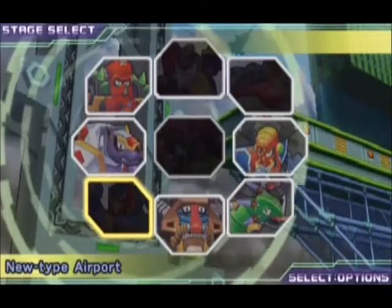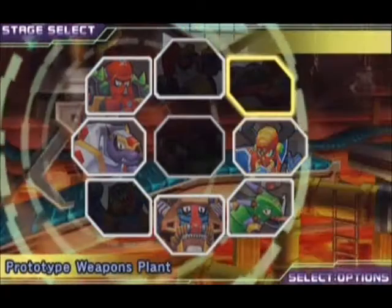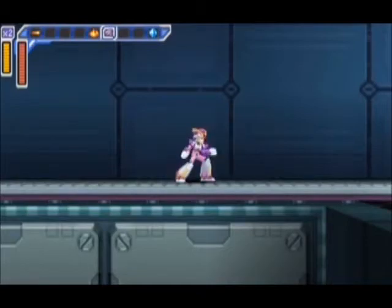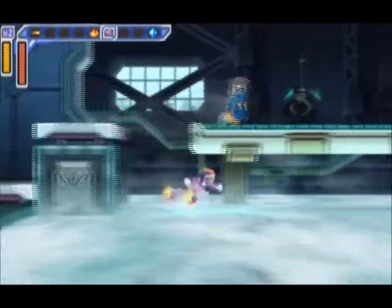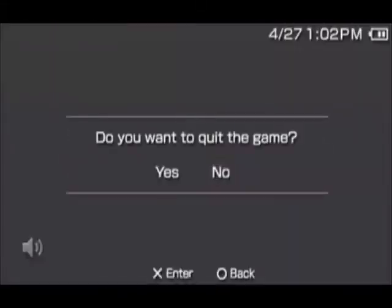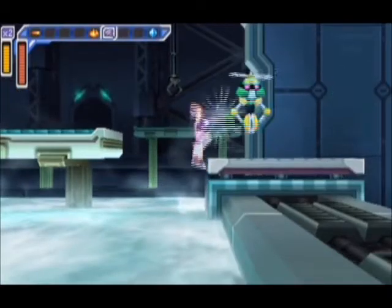So that's it for that level. Next we're going back to the Prototype Weapons Plant. Now that you've cleared Chill Penguin's stage, all the lava will be frozen.